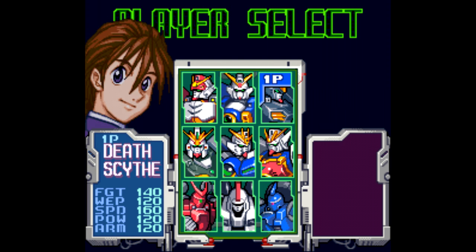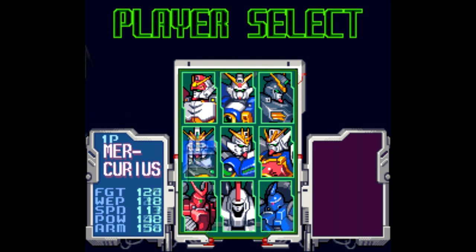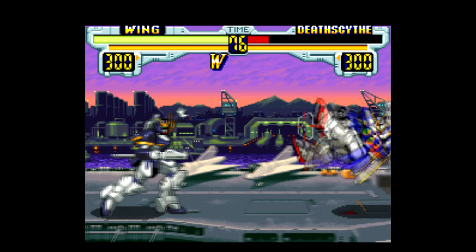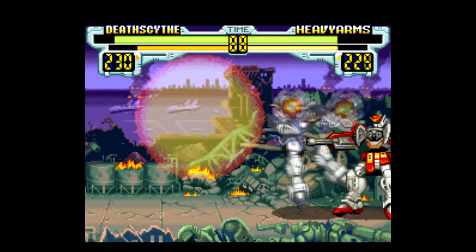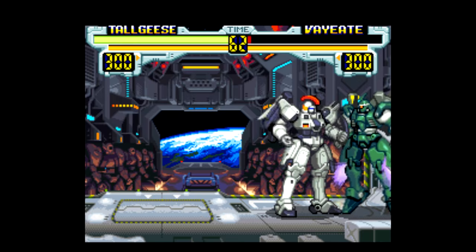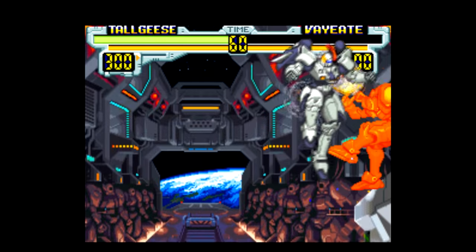There's ten fighters to choose from, and of course everyone is based on the Gundam Wing anime, which I'm not all that familiar with. There's some distinct differences in the fighters, but nothing out of the ordinary. I do like the heavy-armed character who's just laden with weaponry — that's badass. The quicker fighters, like Tall Geese, are able to take advantage of the game's vertical scrolling, so that's pretty cool.